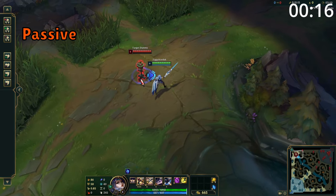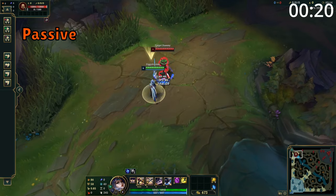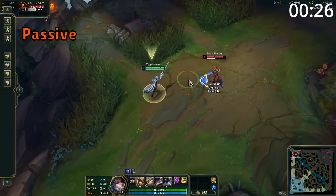Fiora's passive marks nearby enemy champions with weak spots. If she attacks the champion at the angle of the weak spot, she does a large amount of additional true damage and gains a burst of movement speed. After she attacks one, she marks them on a different angle, or after 15 seconds passed without it being detonated, the mark will change.